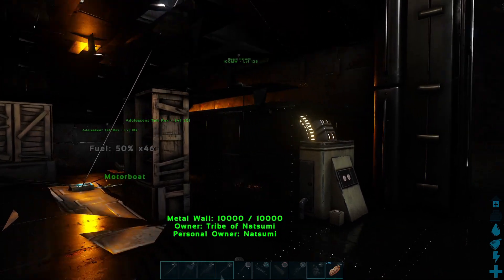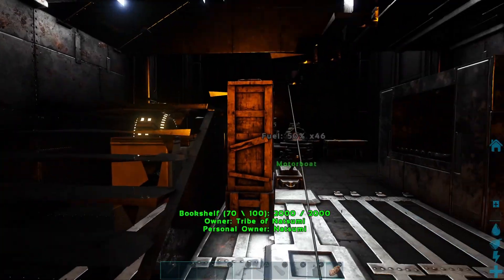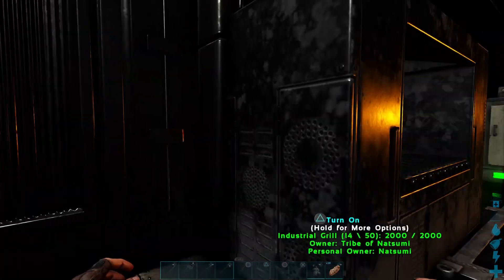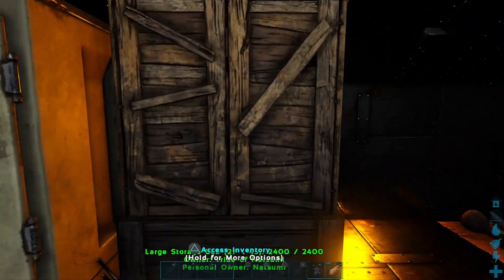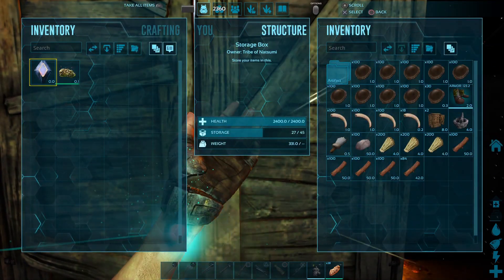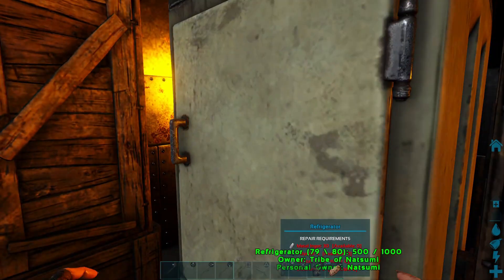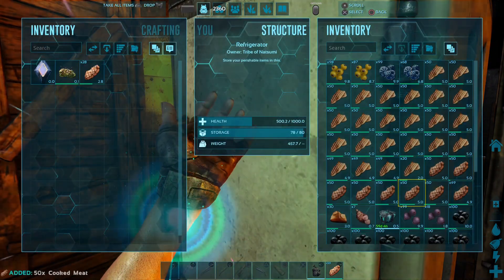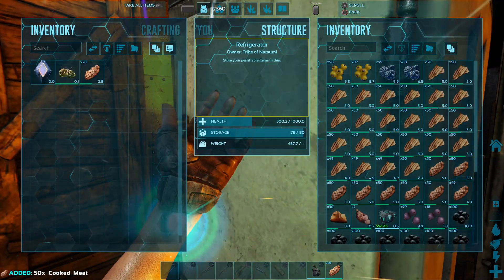This is it — the last time we will be in the yacht. What should we take with us? Nothing in there we need. Got some food; I'm going to grab some more food, just make sure they're stocked right up.